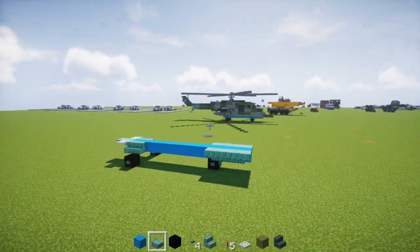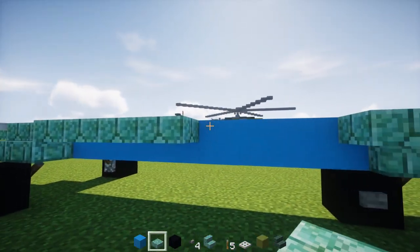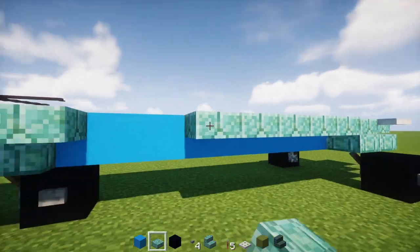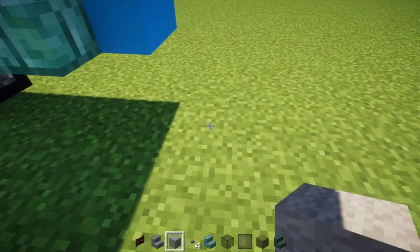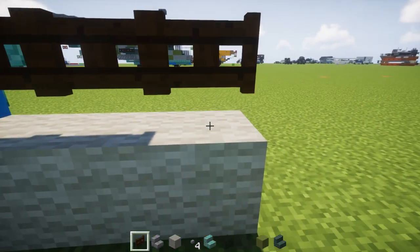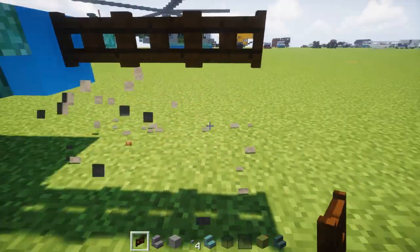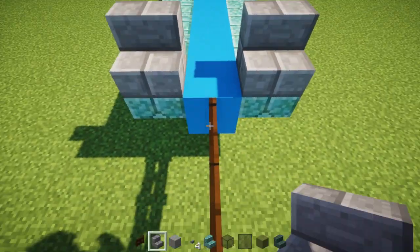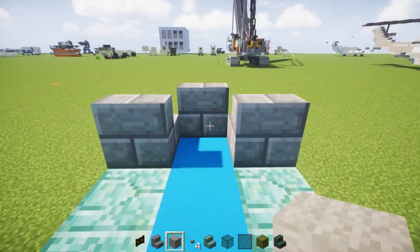Next we're going to take prismarine slabs as an upper slab, go all the way across, and connect these two parts together. Then we're going to place 3 blocks here temporarily, and dark oak wood fence gates on top so that there's a row of 3. Delete these 3. Then we're going to add a V-shape using stone brick stairs like this. And in the middle, let's add a light grey wool.